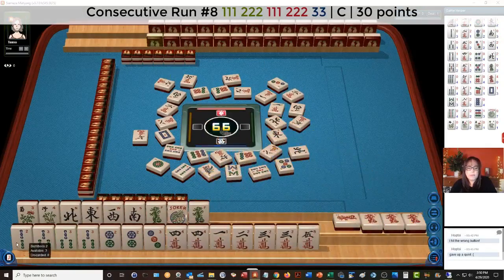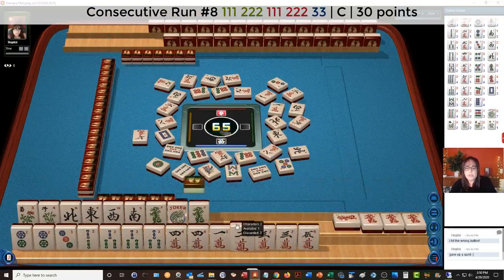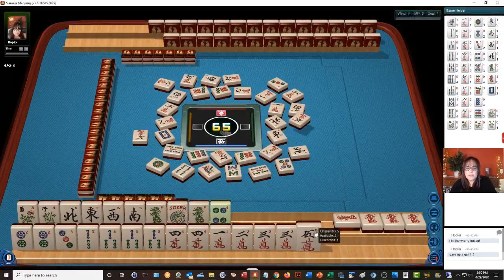1 bamboo gives us 2-3-2-3-4. South wind. The 4 crack is a pair, which is good. With 4 dots we have 2-3-2-3-4 concealed. We do have joker bait with a 3 crack. There's a winning hand — or we can use the tiles down here to help with our concealed hand.